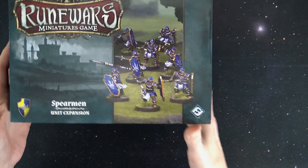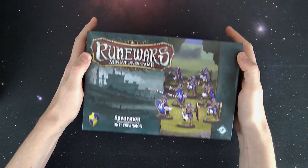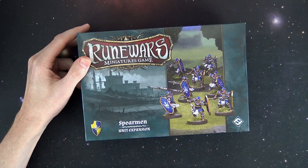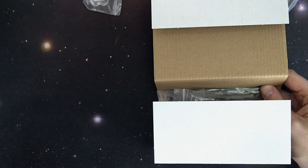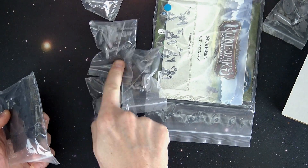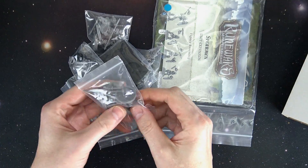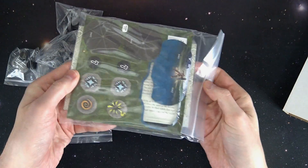Let's break them down one by one. I don't want to get too far into unit tactics or breaking down all the cards, because this is a game that's still evolving. But basically, when you pick up one of these expansions, you will get all of the little models themselves, their movement trays, the little dials, their card, their command card, and the instructions on how to actually put them together.